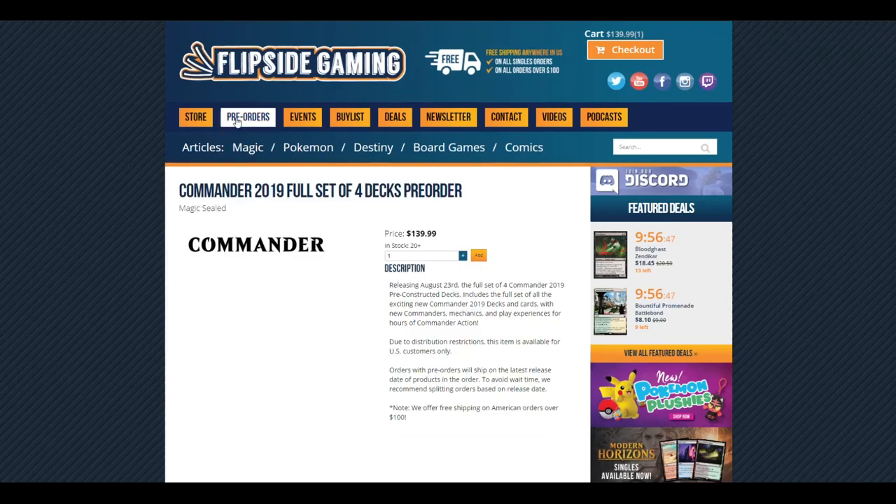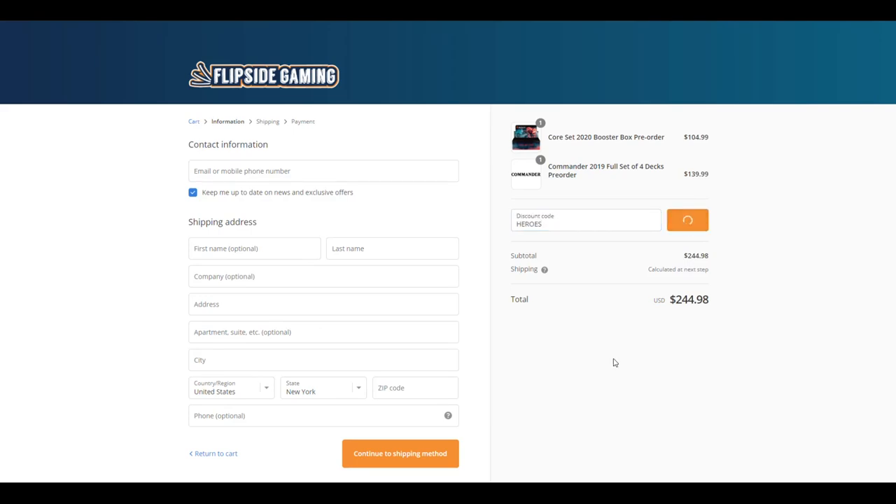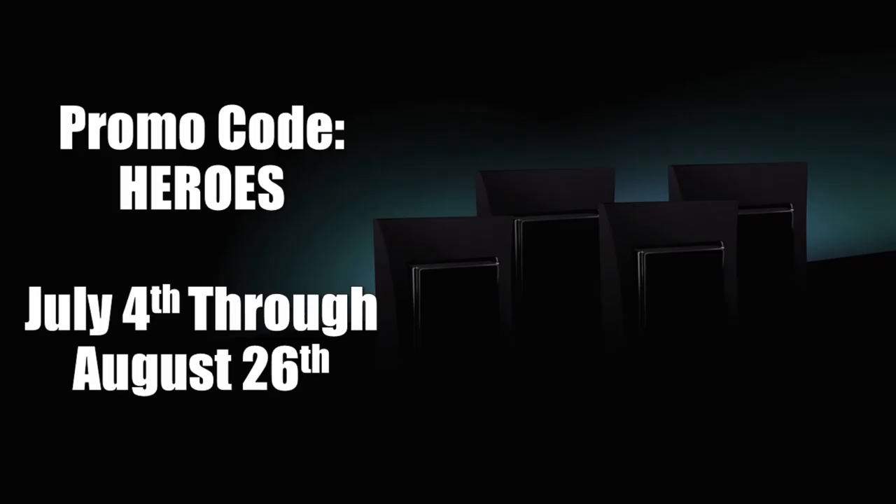Check out FlipSideGaming.com for all your gaming needs. Use the promo code HEROES to save 10% on all orders over $10. From July 4th through August 26th, if you use this promo code, you will automatically be entered into a drawing to win a set of all four Commander 2019 decks. There is also another way to enter where no purchase is necessary. See the description below for full details.